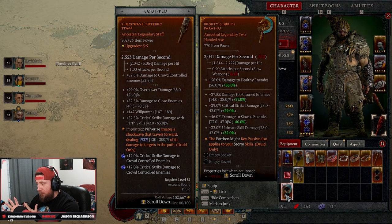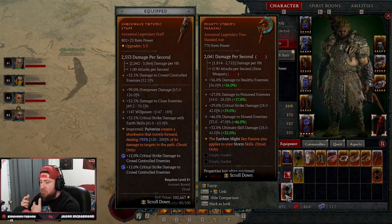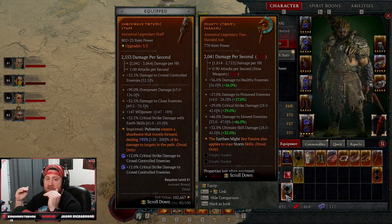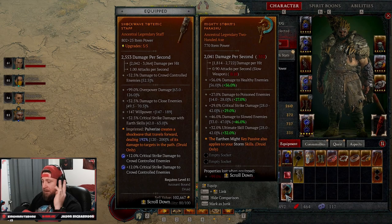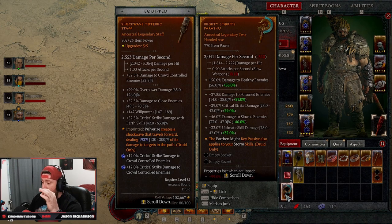When you're looking at the axe, people get confused about all the green — the green is a plus because it's telling you what you're gaining, and it's not an actual straight comparison of individual stats. So if I'm playing Werebear and I'm all about crowd control damage, slow damage, vulnerable damage, overpower damage, and earth skills — the axe has damage to healthy enemies, damage to poison enemies, critical strike damage, damage to slow enemies, and ultimate skill damage.